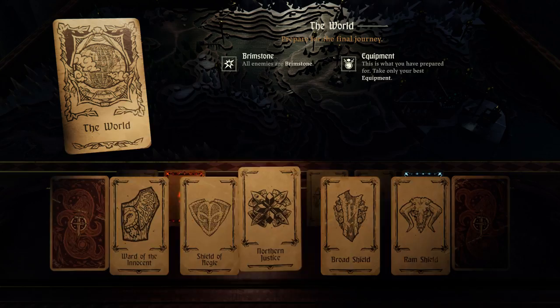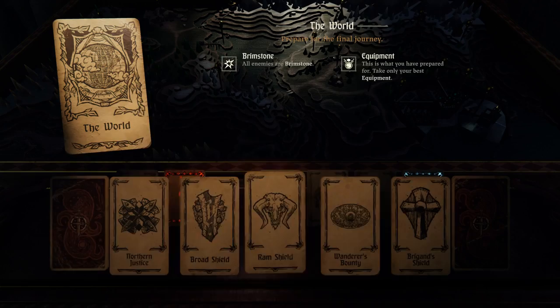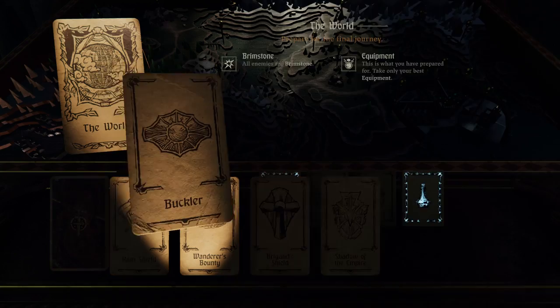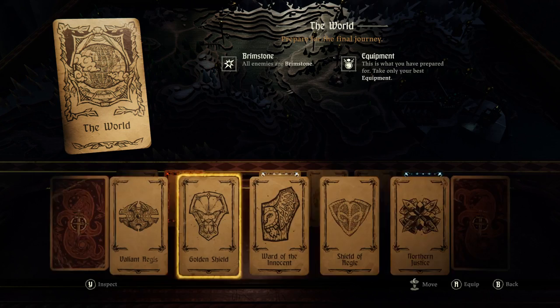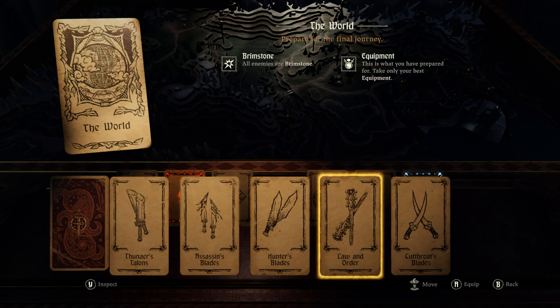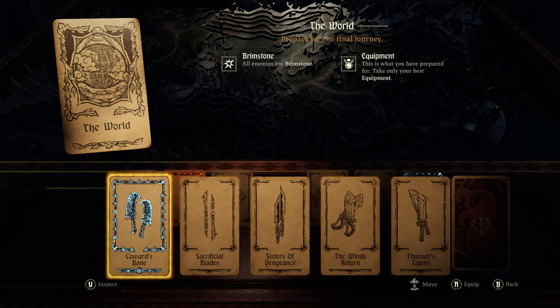10 max left might not come into play. We're probably just going to go with the one we had there, because a lot of the rest of these are just not going to come into play against non-northerners. So we'll do that. Probably stick with Coward's Bane. Thuner's Talons is kind of fun. Law and Order is actually also pretty nice, but we're probably going to stick with Coward's Bane there.